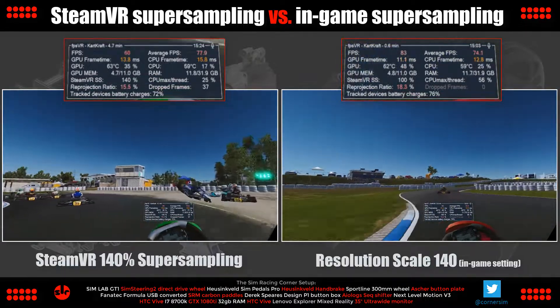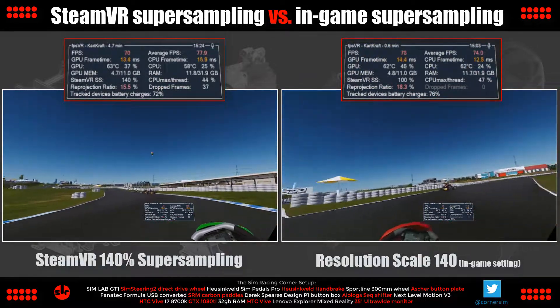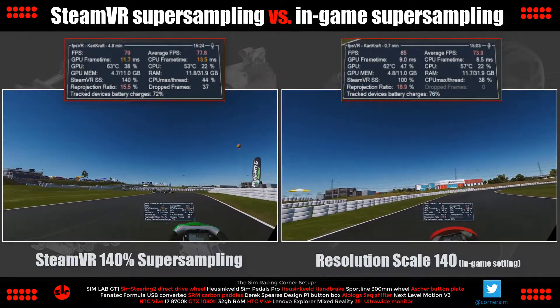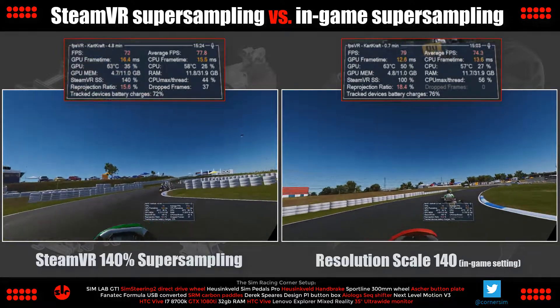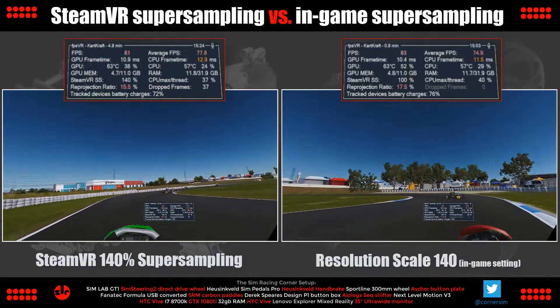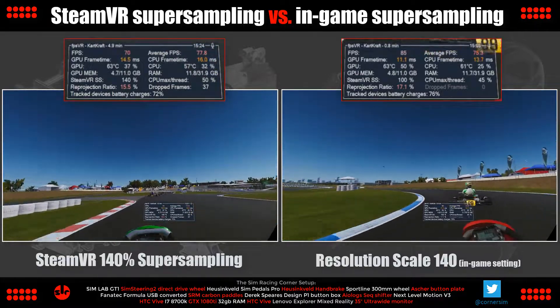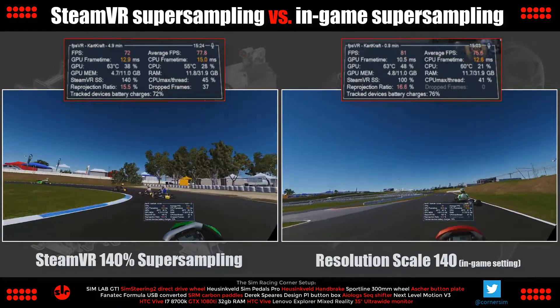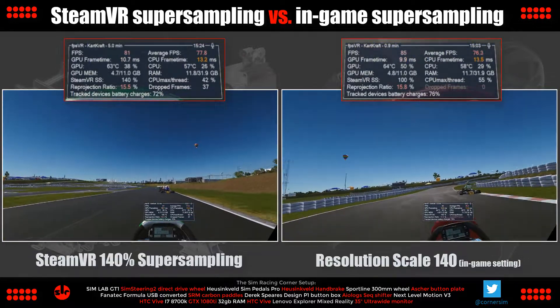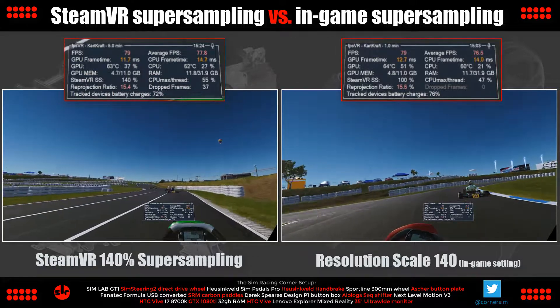The idea of this final benchmarking video is to compare upscaling of the game graphics using SteamVR super sampling versus the in-game resolution scale option. We use this upscaling method in VR to improve the sharpness of the image and reduce the jaggy effect, which can add a shimmer to the edges of the graphics. Of course, it does make the PC work harder, but if your system can handle this, it makes a good difference to the overall image fidelity.